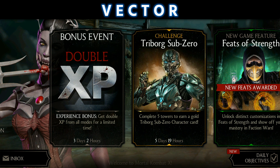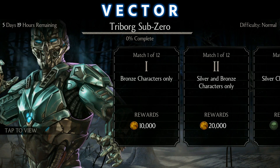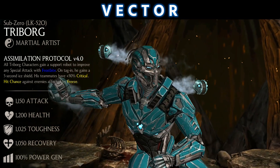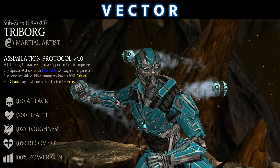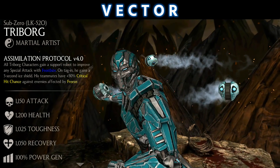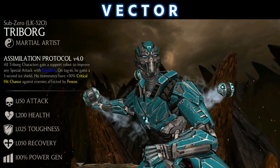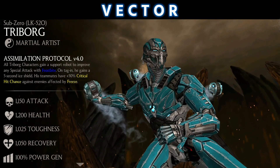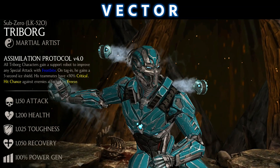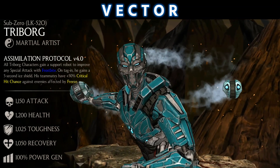Now let us look back at our oldest goal challenge — it's the Triborg Sub-Zero. If I see the passive of the Triborg Sub-Zero, it's Simulation Protocol version 4.0: all Triborg characters gain a support robot to improve any special with frostbite, which won't allow the opponent to gain power on a tag. Then he gains a five-second ice shield.